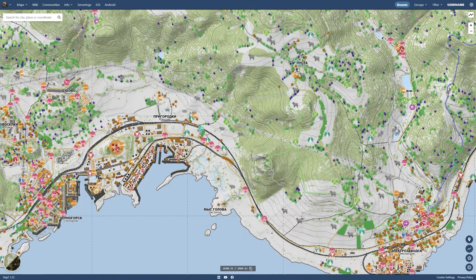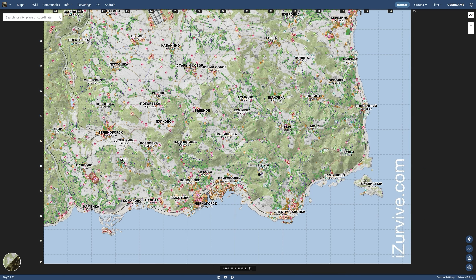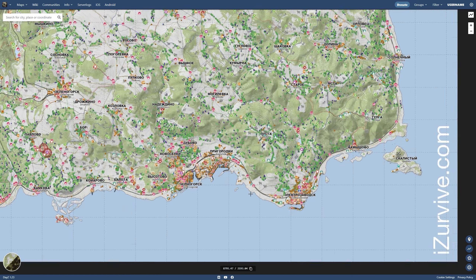First things first, before we start, you need to get a map. The iSurvive map works great — it shows you where all loot spawns and where the buildings are. I love this map as a tool.